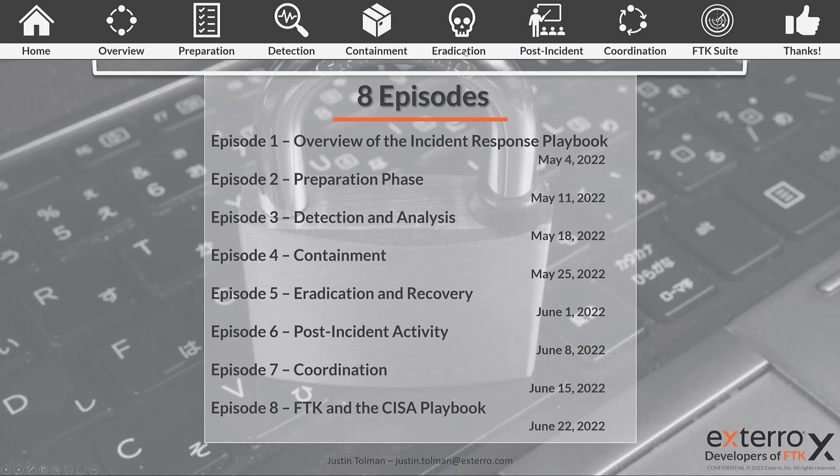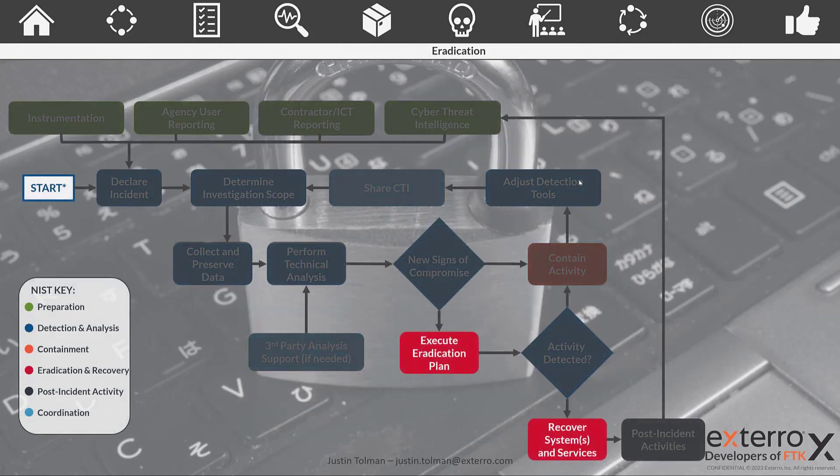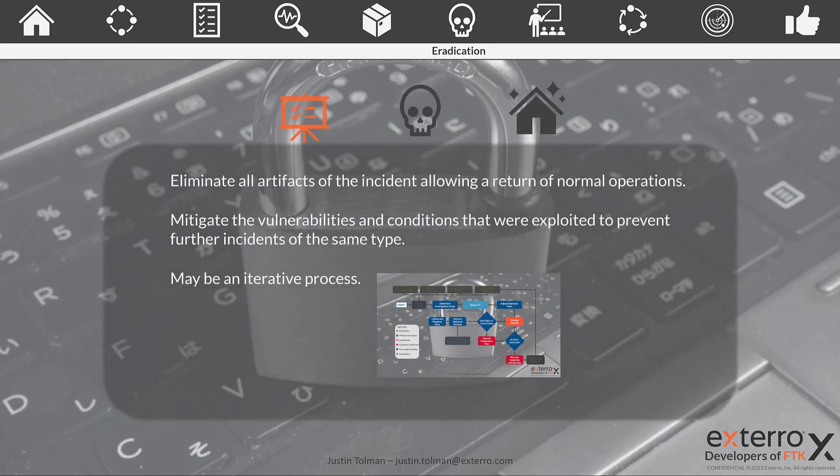Today we're going to cover Eradication and Recovery, which is the red boxes in this playbook. The objective of this phase is to get back to normal operations — getting rid of any presence of the intrusion, malicious code, anything that is preventing normal operations or facilitating a breach where information may be exfilling from your network. We also need to mitigate the vulnerabilities and conditions that led to this breach.